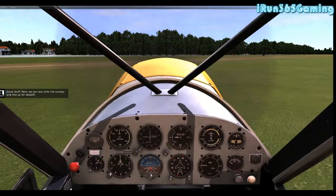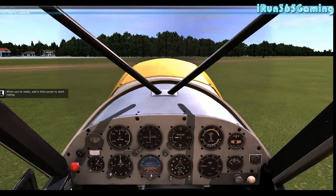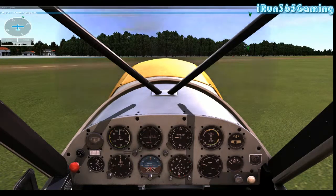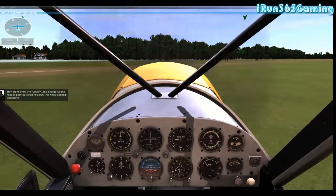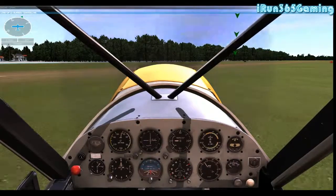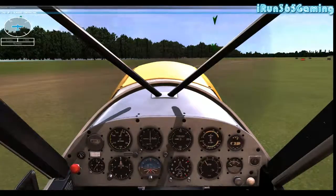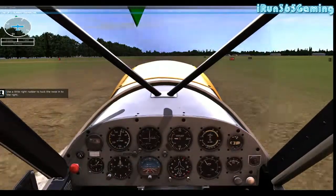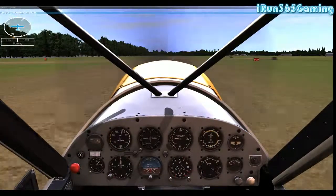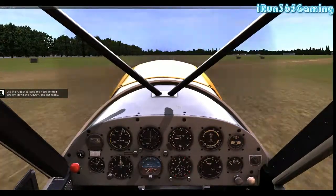Now we can taxi onto the runway and line up for takeoff. 'White Waltham Radio, Piper Golf Delta Lima lining up runway 07.' When you're ready, add a little power to start rolling. Turn right onto the runway and line up so the nose is pointed straight down the white dashed centre line. This is a little bit odd because I'm using the enter key and zero key on the number pad for rudder. Use a little right rudder to turn the nose to the right - it's a bit awkward, not like steering with the controller.